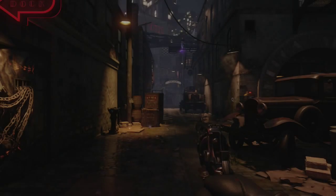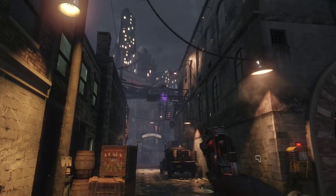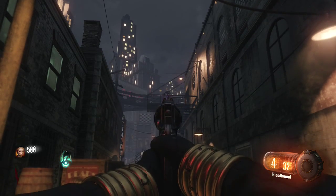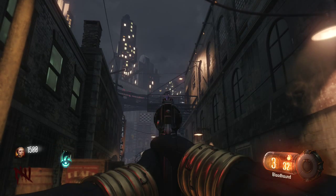Hello guys and welcome to another Black Ops 3 Zombies tutorial. Today I'll be looking at the Black Ops 3 Zombies Wave Easter Egg, and what we have to do is shoot the Magic Man, or whatever his name is, a few times, and you'll see the bottom left of the waves will go up.